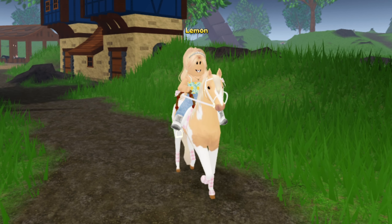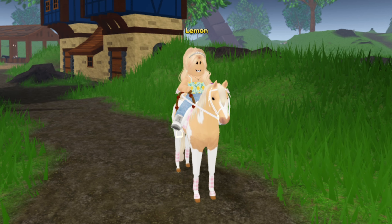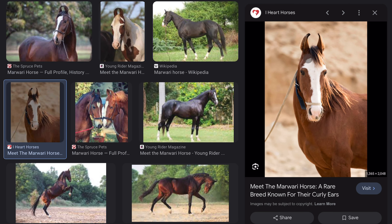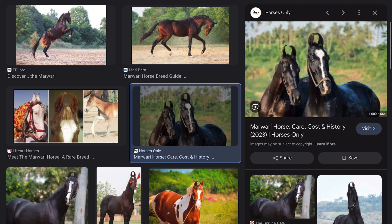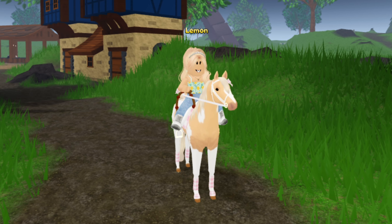This is coming in about a month from now, so let me go ahead and show you some pictures of the Marwaris. They have a really unique characteristic — their little twisted-in ears, as you can see here. They kind of curve inwards. Here are some photos from Google of these horses and they look pretty cool. I'm excited to see these in game — look at their little ears!